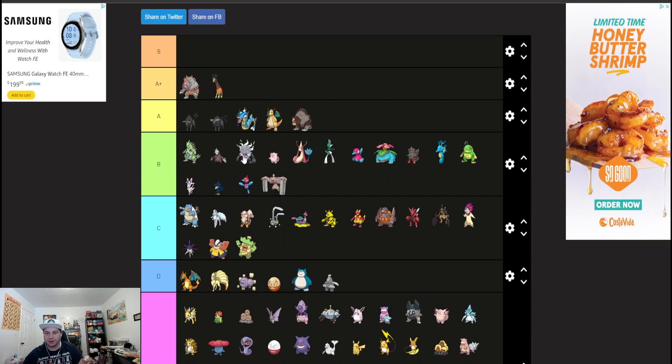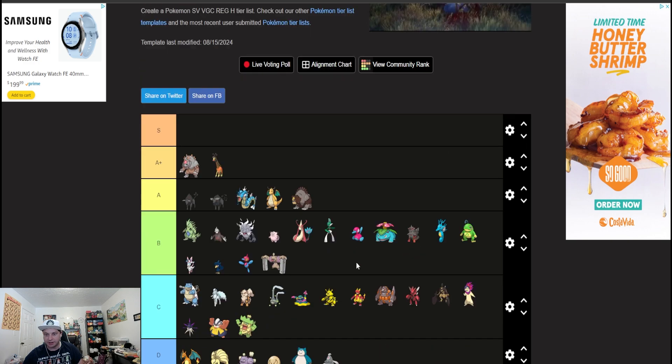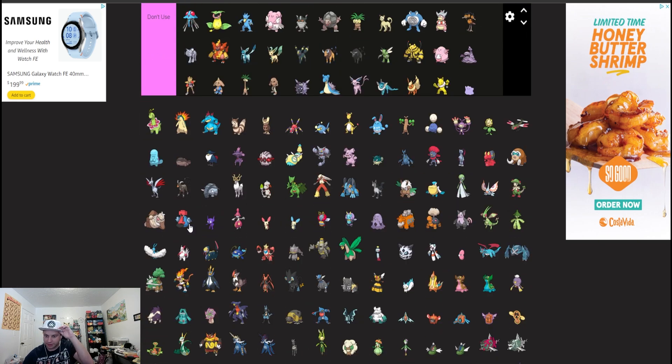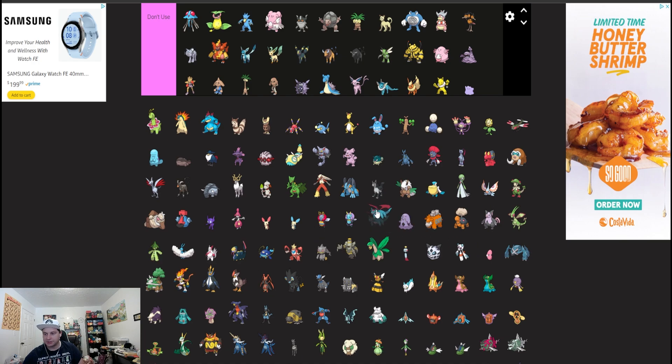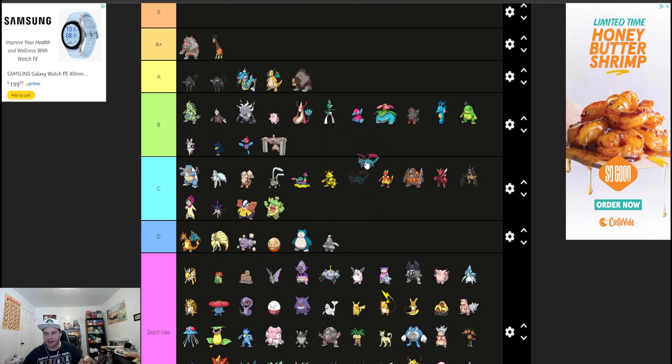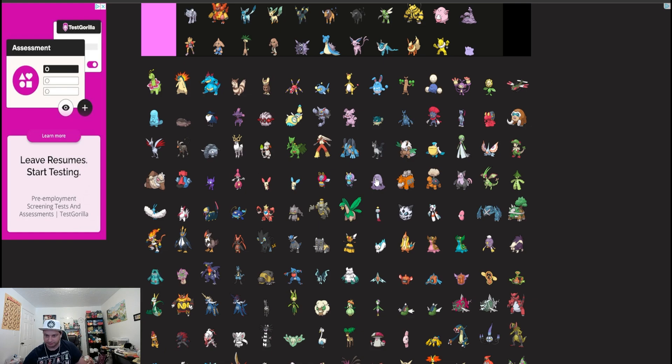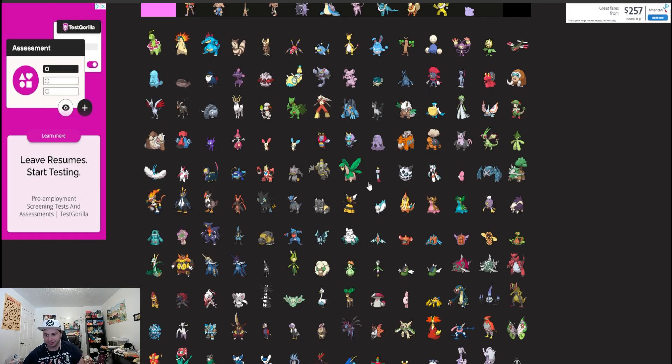Excadrill is right up there with Tyranitar — Sand Rush Rock Slide spam. It used to be Tyranitar and Lycanroc Rock, and now it's Tyranitar and Excadrill, just a little bit better than Lycanroc. Salamence as an Intimidate user I'd say low B tier — it saw some usage and niche, but it's an Intimidate user so it's always going to have something it can do.